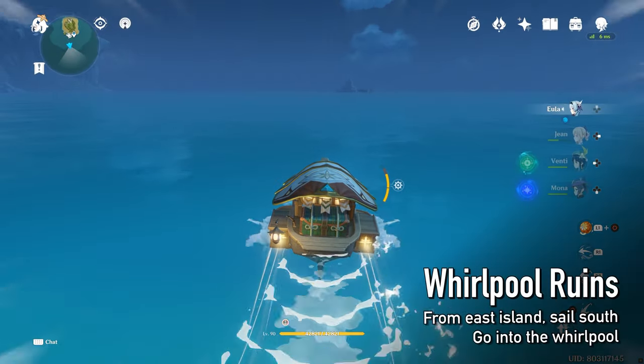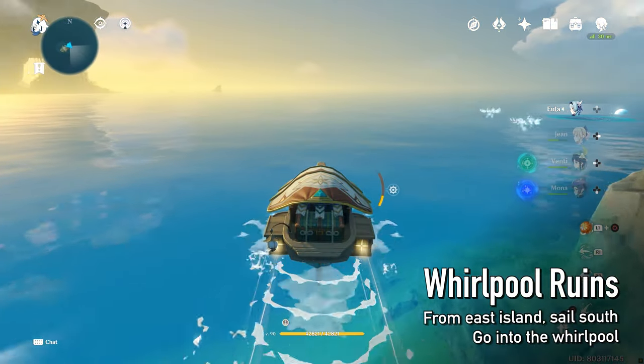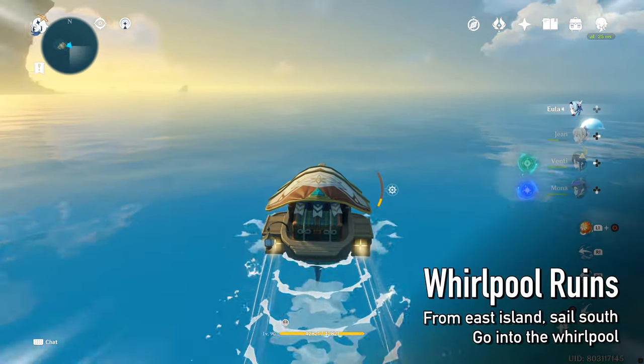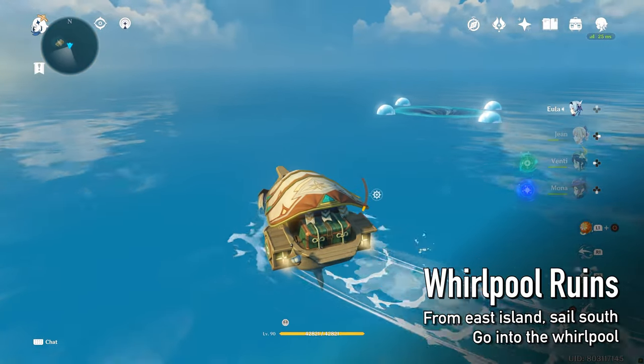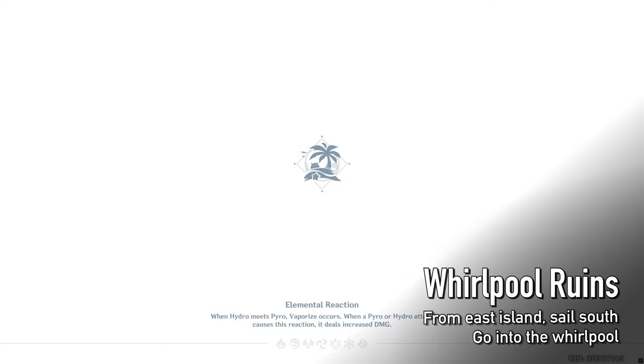From the east island, take your wave rider south. There's a huge riddle pole. Go in, follow the path, and check the stone slates.